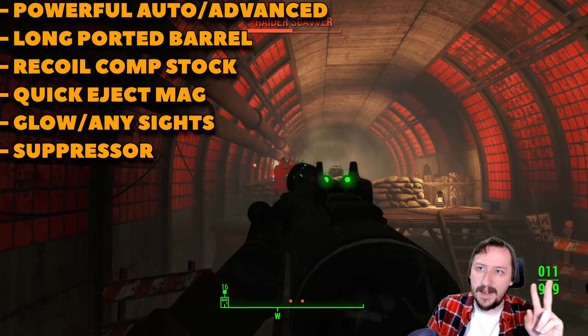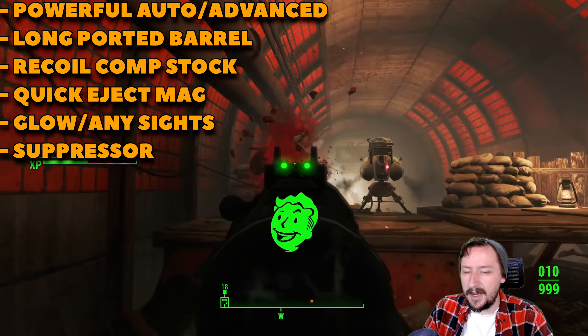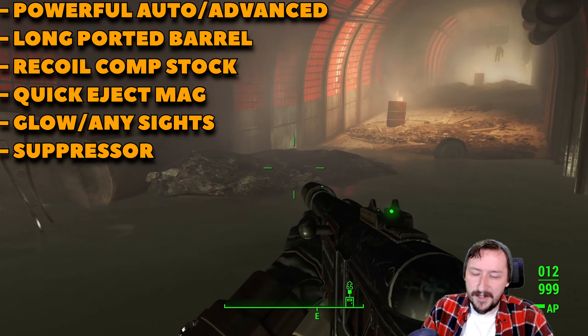First up we have the receiver. I'd recommend either the Advanced Receiver or the Powerful Auto Receiver, depending on whether you want this to be fully automatic or semi-automatic. The Advanced gives you the most damage but is semi-auto, and the Powerful Automatic is the automatic version of this.